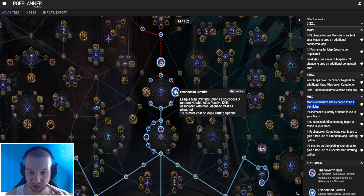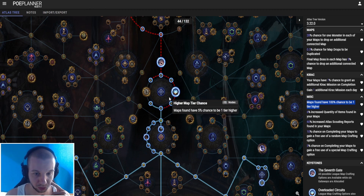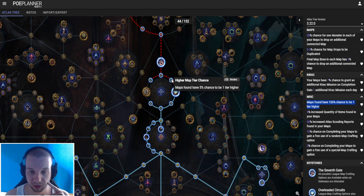Overloaded Circuits: leak map crafting option, also choose three random notable Atlas passive skills associated with that leak to treat as allocated. 100% more cost of map crafting options. I took this node because it saves me some points, but it can be decent — it's not that bad. I also took these small nodes: higher map chance, maps found have 5% chance to be one tier higher.